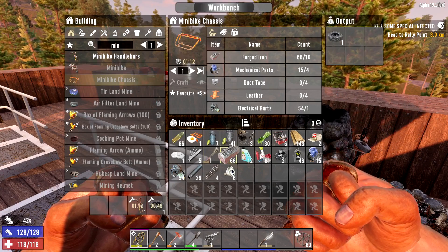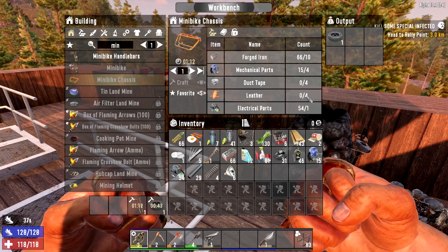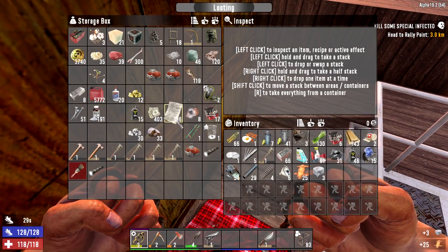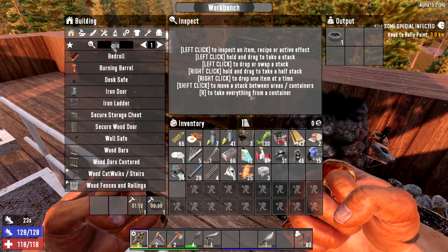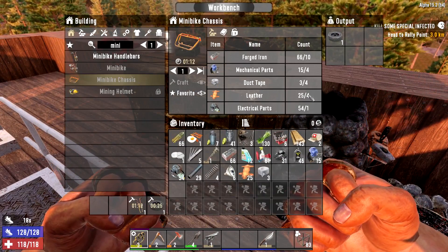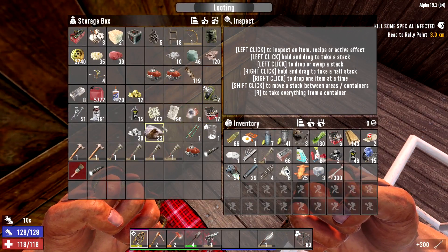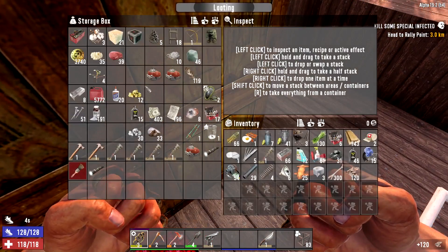The last thing I need is a chassis, which needs duct tape and leather — those are the parts I'm missing. There's leather, and there's some duct tape. I've got stuff to make more duct tape, so I'm not too worried about that. I've got a ton of bones and cloth fragments. I've got glue right here.